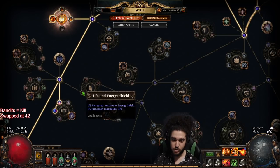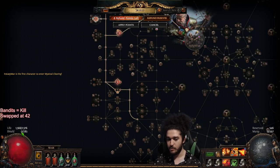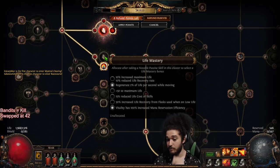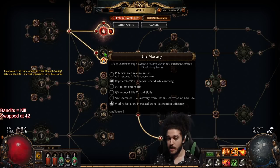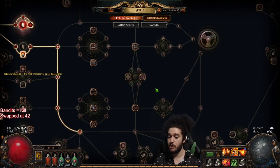I've intentionally dodged the life nodes for the most part because we're running on flat life regen — we don't want maximum life. So once I do that, I'll also plug in the 50 maximum life. Remember, if you are dying because you're new to the game, there's nothing wrong with taking maximum life. It's just my preference to be a bit more aggressive.